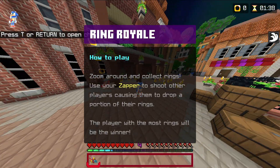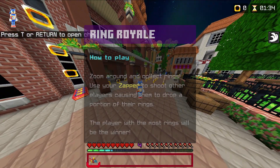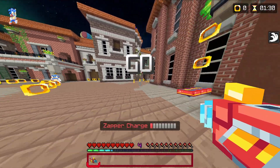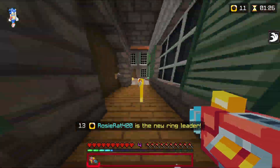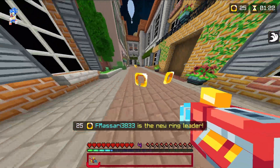First of all, we have Ring Royale. The rules and how to play are on screen. So basically, you go around the map and you collect coins, gather them, and not only that, you can shoot people with these guns to make them lose half of their earnings.